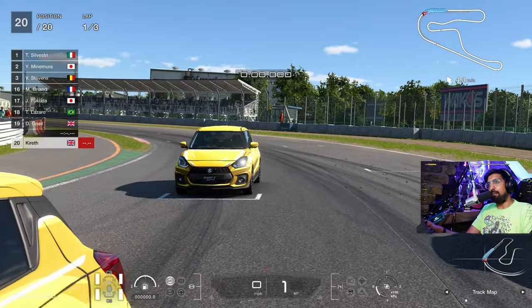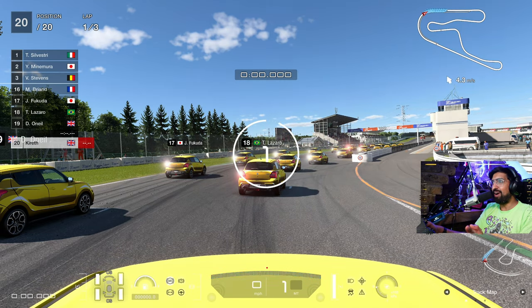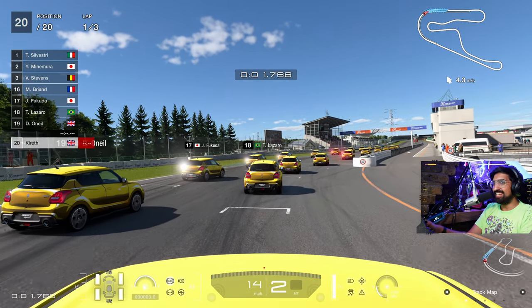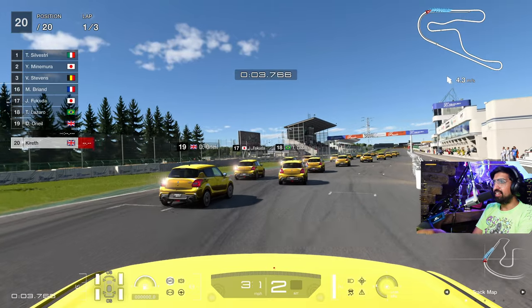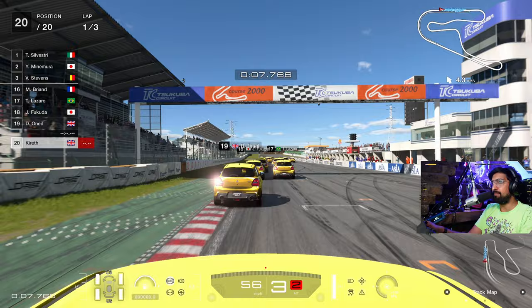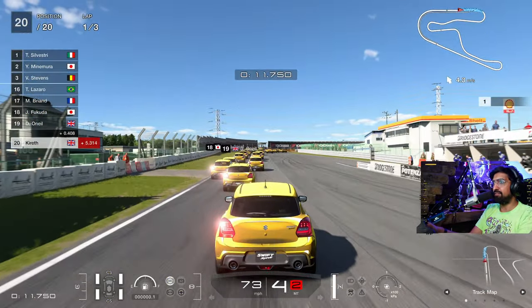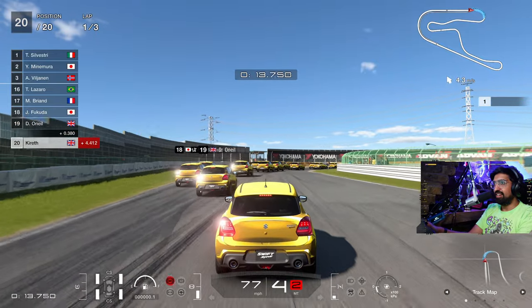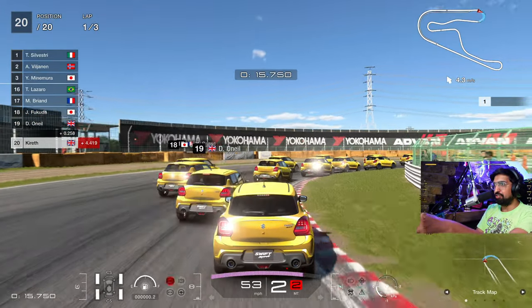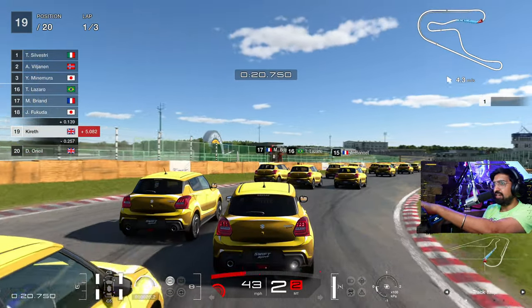Here we go, we come to Tsukuba, which is kind of like a cartoony sort of race circuit. Look how good this looks — this looks so ridiculous, this is almost like a mod. This is just a car with a Japanese-made livery. We need to go third person for this, because honestly this is like very weird — it's like driving cartoon cars in Gran Turismo 7.